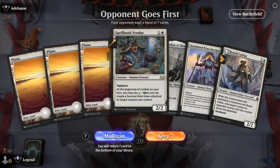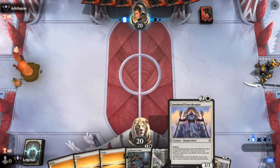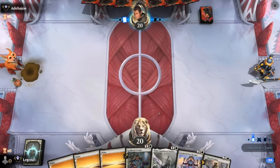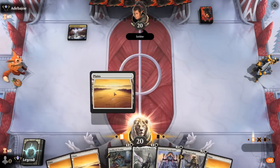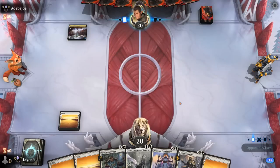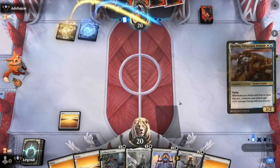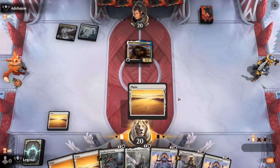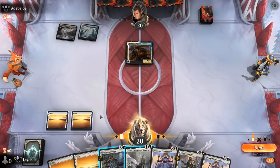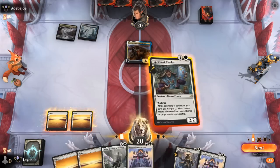We're on the draw — missing a one-drop, but otherwise a fine curve. Thalia and Peacekeeper give us lots of disruption, Cathar for removal, Vendor has our mana sink. Facing soldiers — not the best matchup for Thalia. Might go for turn two Vendor, although first strike creatures can still attack pretty well. We'll probably have a gap at four mana where I want to play a three-drop and then spend the one from Vendor.